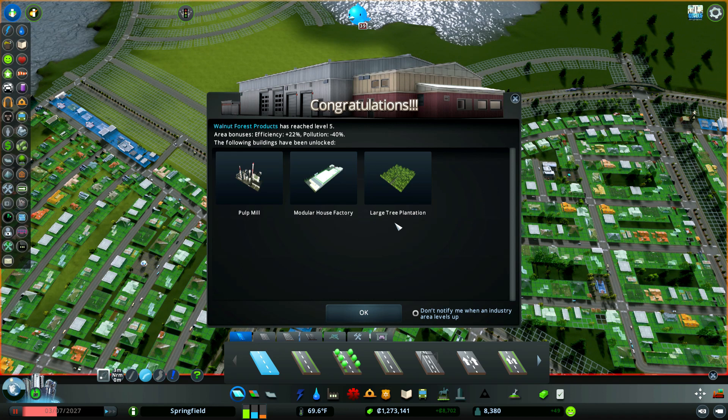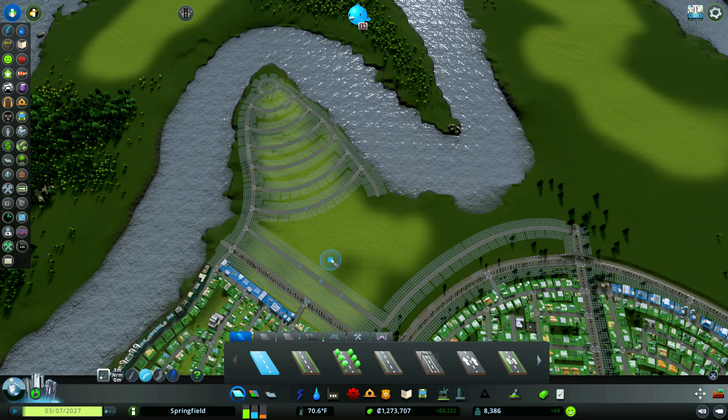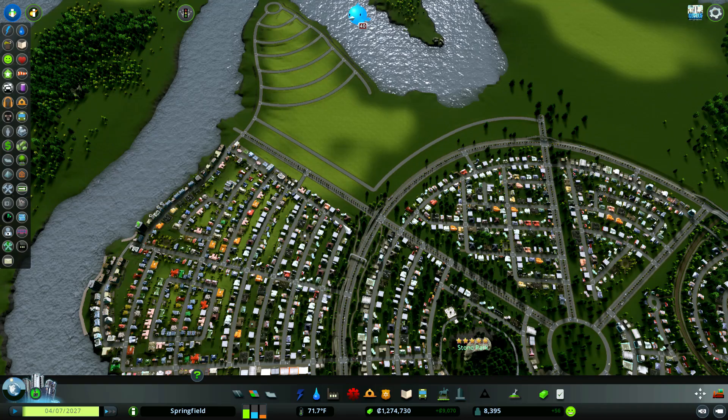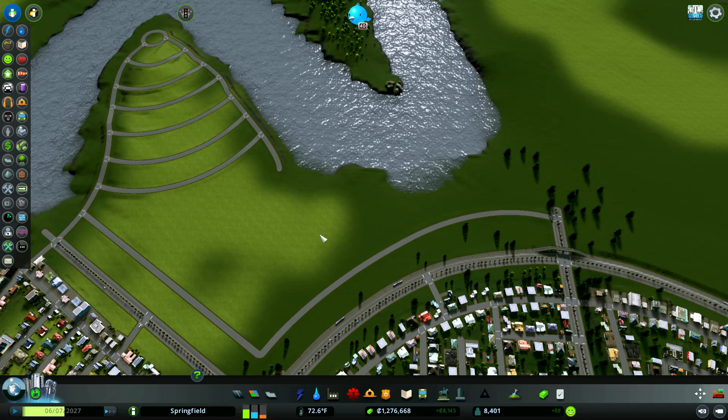We hit level five! We can now do pulp mills, modular house factories, and large tree plants — that's the way to go. This is really good. Let's keep working on this. Let me go ahead and save. We've got a lot more population now too. I think maybe next episode we'll start working on getting our pulp mill and one of those large factories — we can really go to town on this now.